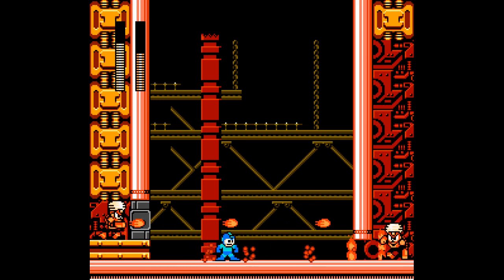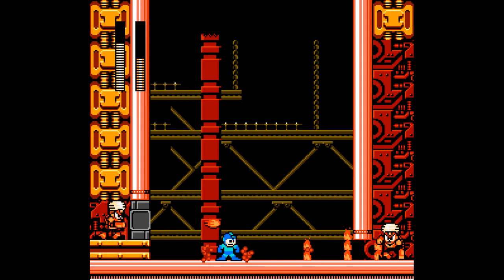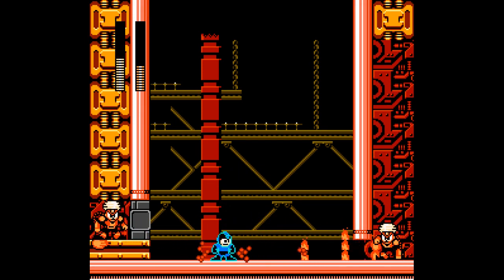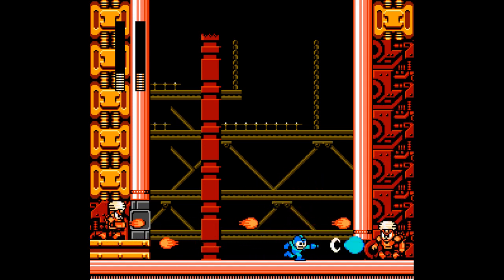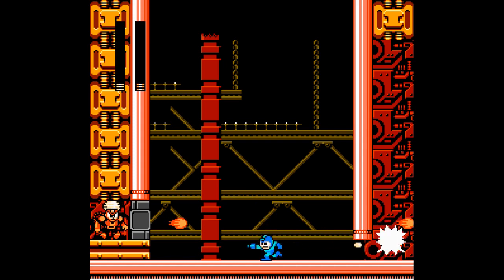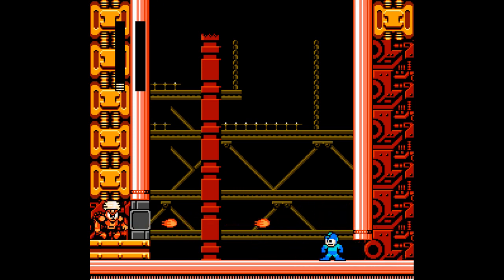What I'm trying to do here is look at Mega Man at all times so I can escape the flame pillars when necessary, while keeping Flame Man in my peripherals. I need to stop slipping — I don't even have to jump over those shots.